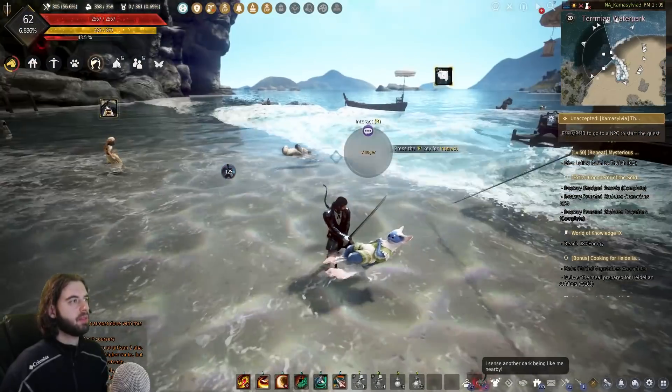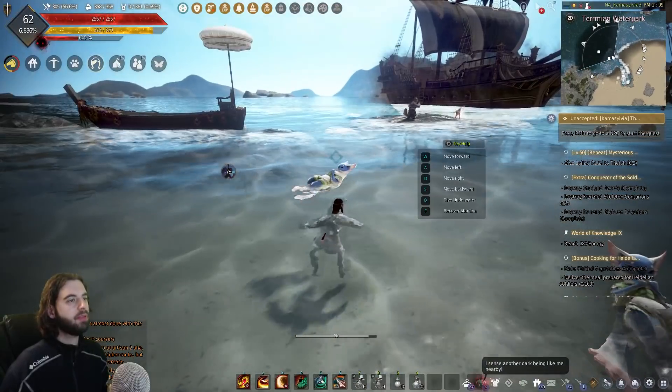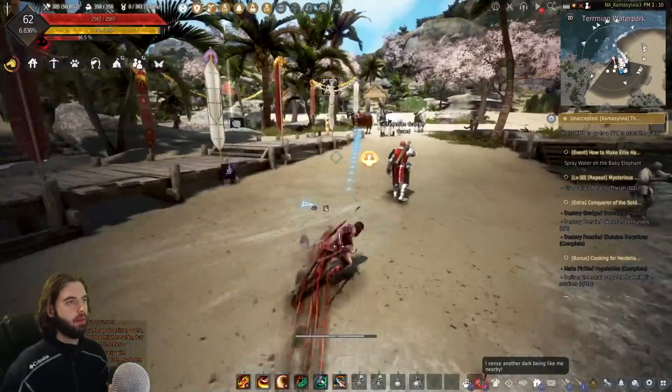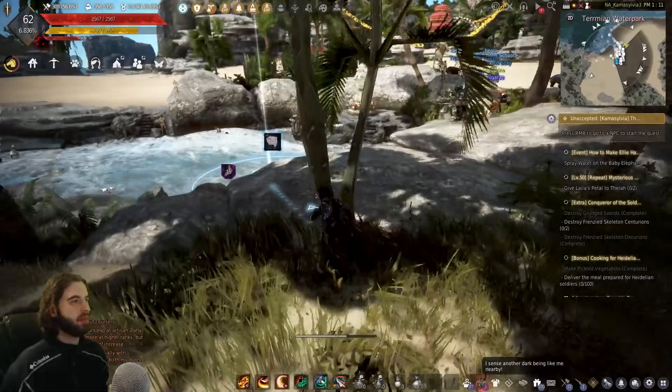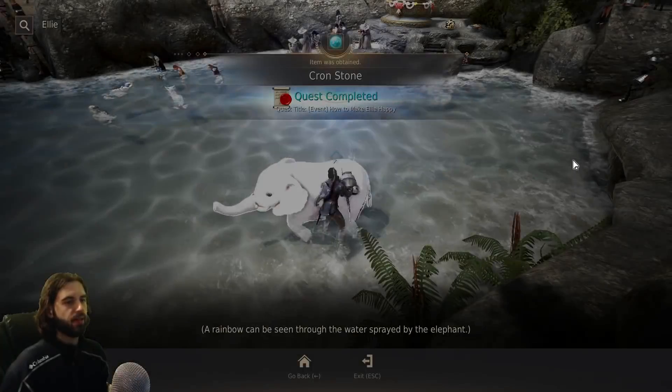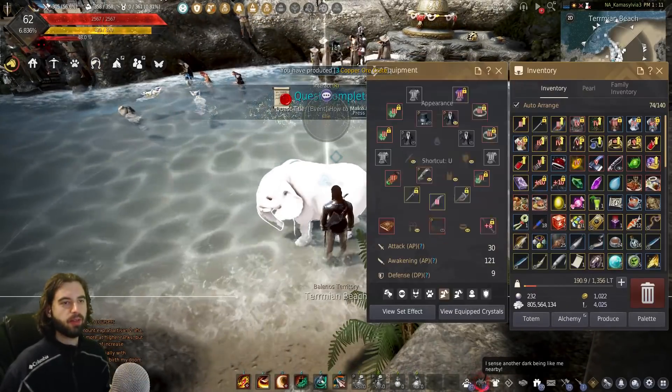From this NPC, a bit further in the distance you'll see a little elephant icon — go ahead and talk to that NPC. Click the waypoint selector and swim back to where we just were. Follow the waypoint on the map and you'll see a small elephant in the water. Press the R key on the keyboard to complete the quest and get two cron stones.